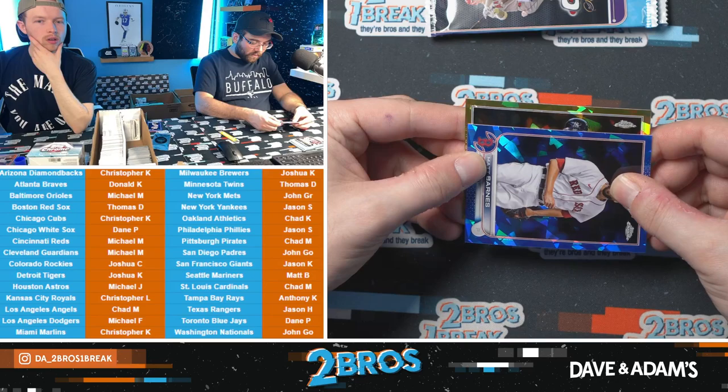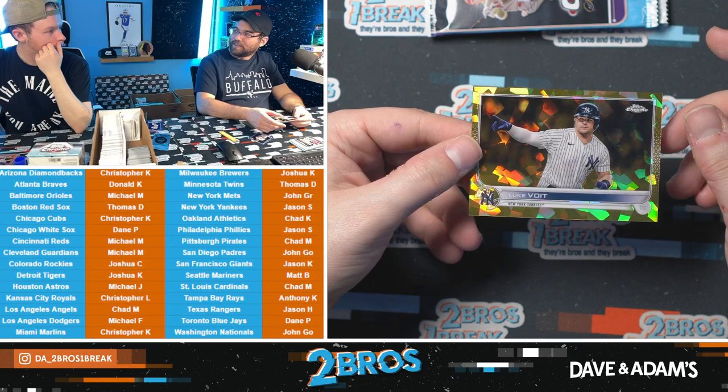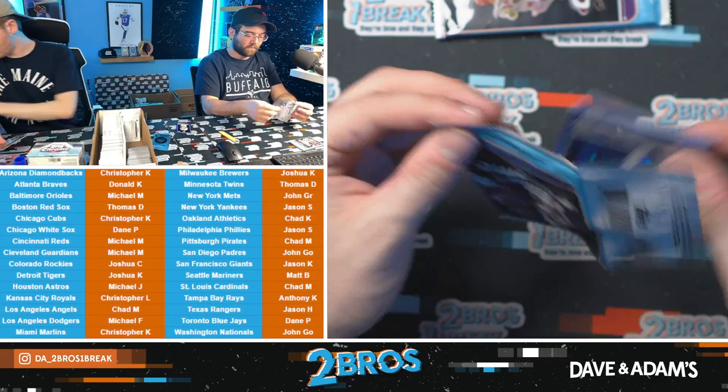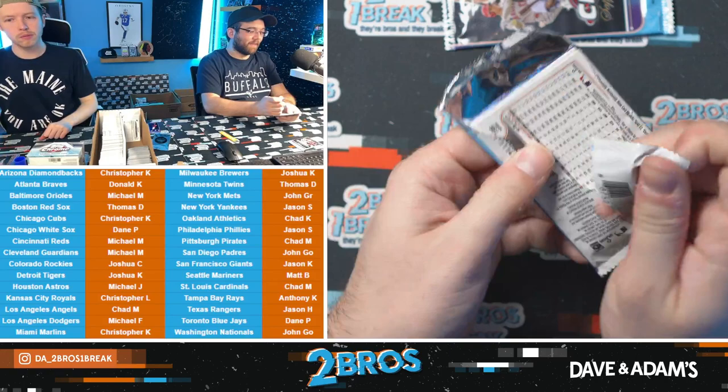We have a gold janky Luke Voigt — that's a fun one. Hoping it'd be Anthony Rendon. 35 out of 50 on the Luke Voigt — kind of a fun one. I just need one for the OG. Luis Castillo. Alec Bohm on the Future Stars. It's getting shipped out today if it hasn't yet — David was working on it.